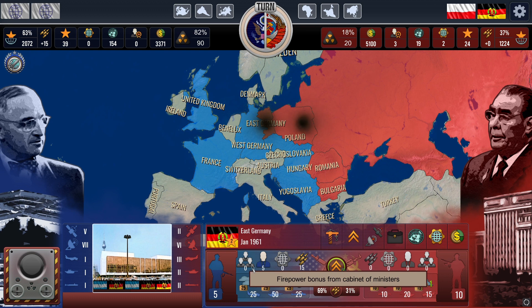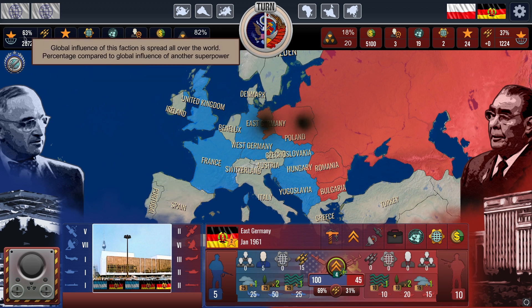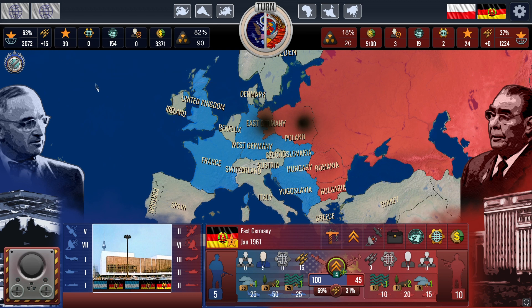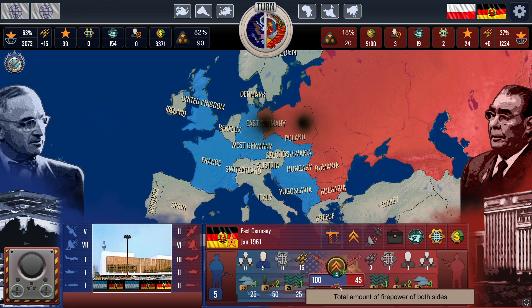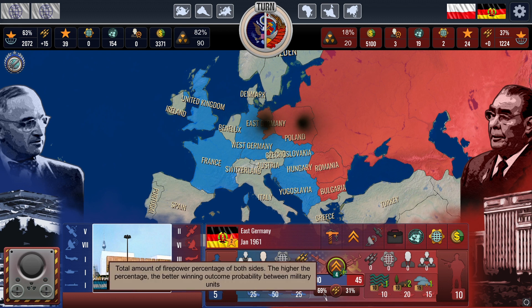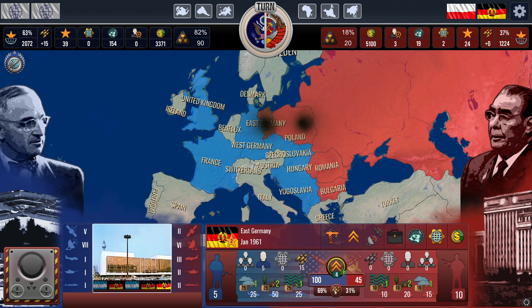However, be prepared for a battle once combat commences. On this screen, you can assess the comparison of combat firepower. The total firepower is the sum of various bonuses and military technologies. For instance, in this particular combat scenario in East Germany, my total firepower is 100, while my enemy's is 45, giving me a 69% chance of winning the battle.